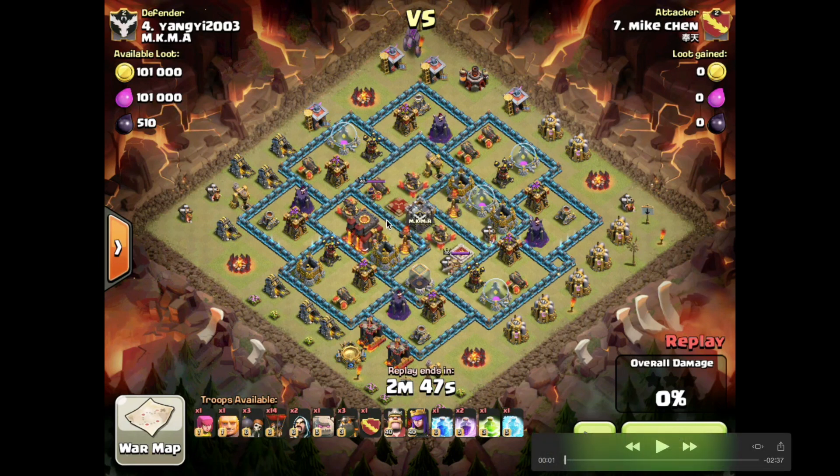This base has the king and town hall placed on one side, so the obvious attack point is on the other side where you don't have to deal with these huge tanks in terms of the queen getting past. The second defensive weakness is the queen walk path — the queen will walk around here and jump a wall here.